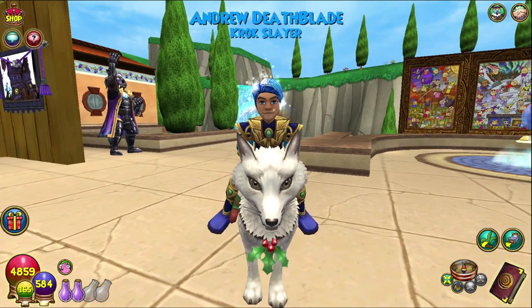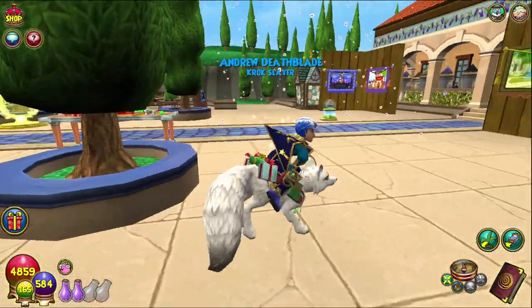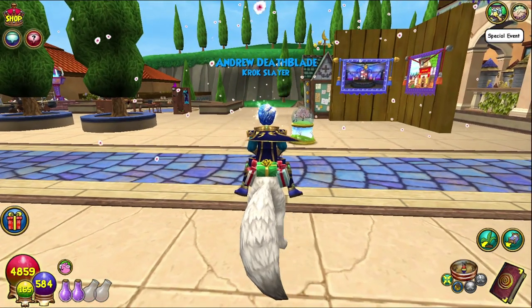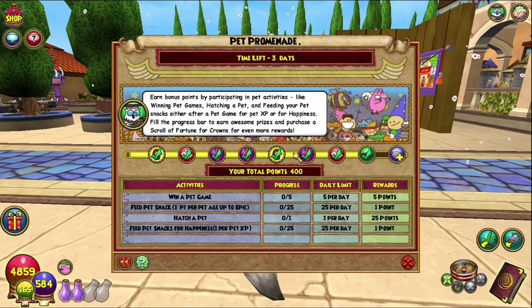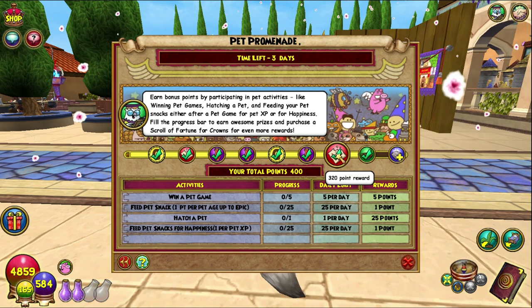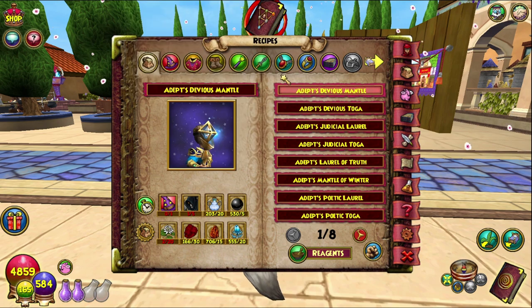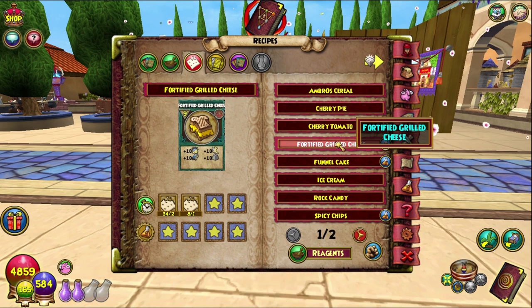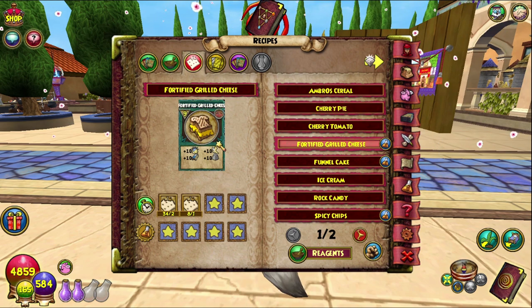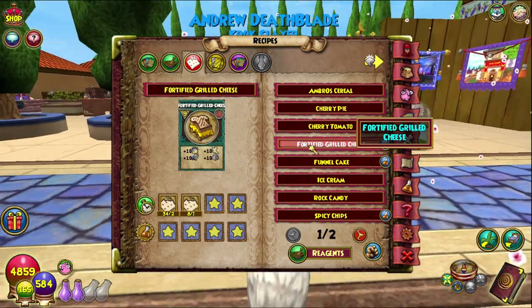Hello and welcome back to the Craft Box, my name is Brent and today we are on episode 70 of the Completionist Crafters series. I wasn't actually expecting this to be what we were doing today, but in the Pet Promenade — the brand new event — there is a 320 point reward which grants some snacks and, most importantly, a recipe: the Fortified Grilled Cheese, which is a mega snack. Rank 9 gives 10 to will, agility, intellect, and strength.